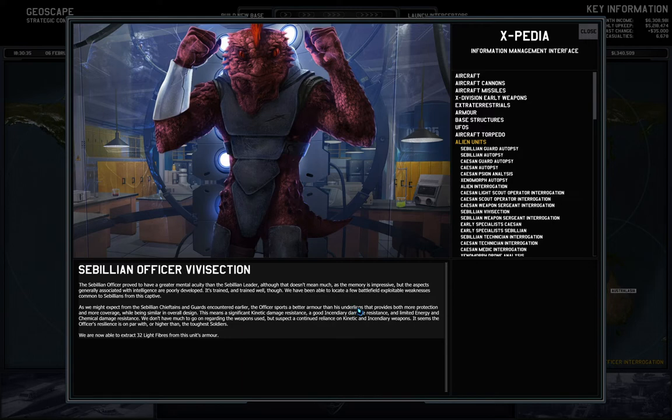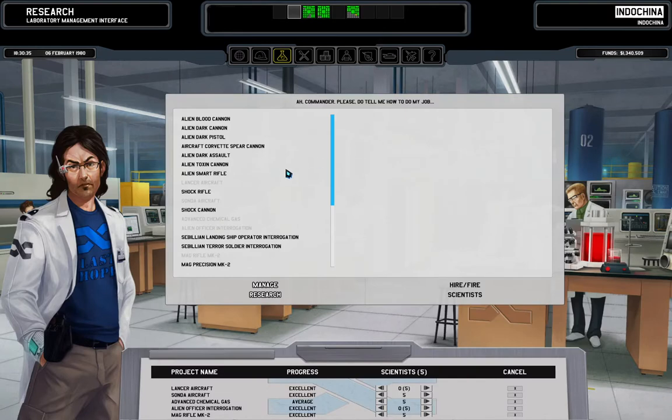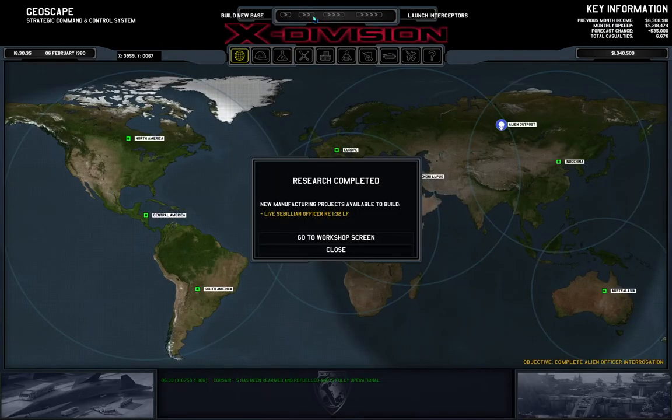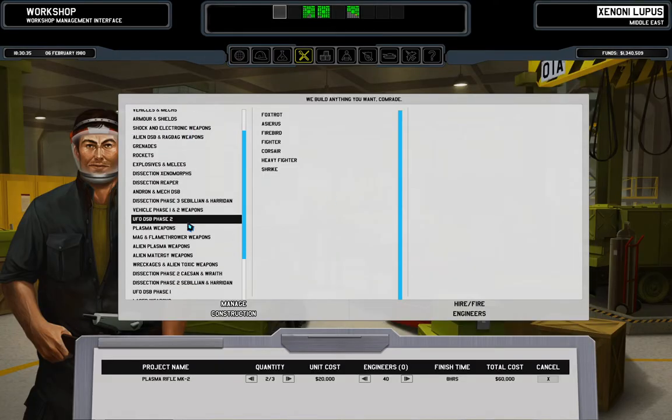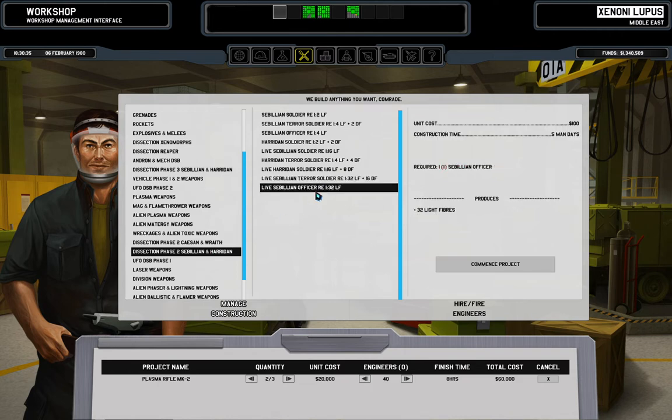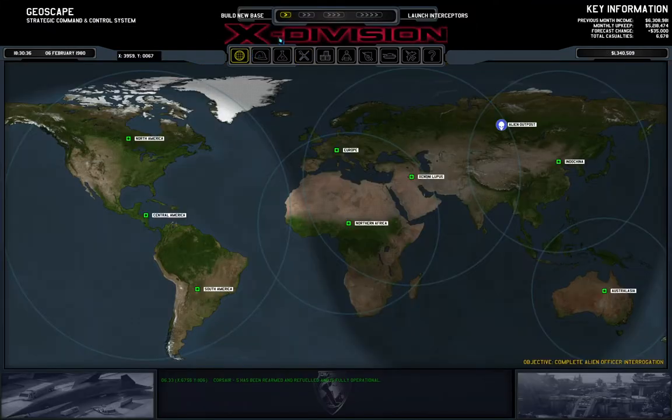Officer vivisection — field weaknesses: 32 light fibers! That's a complete set of armor basically, from one of these. Since these plasma explosives take so long, I'm going to bite the bullet and put more scientists in. Phase two civilians — yeah, we have one officer. We'll put that as the next project, just to have light fibers for a tank or buzzard suit. Sonda — there it is! Sonda has two normal hard points, so it doesn't compare to anything with a heavy point.